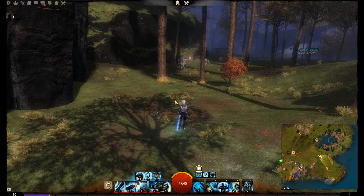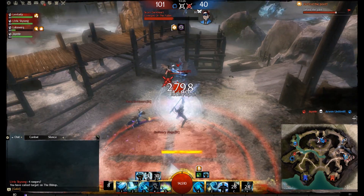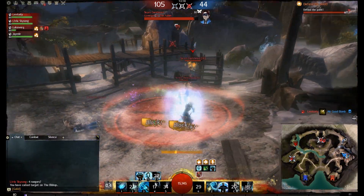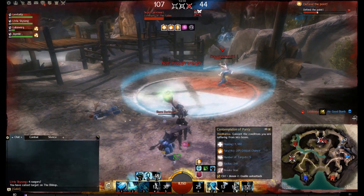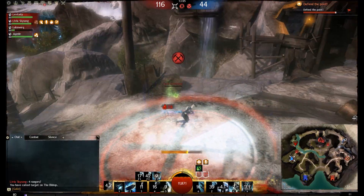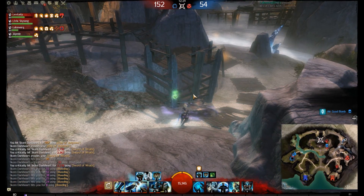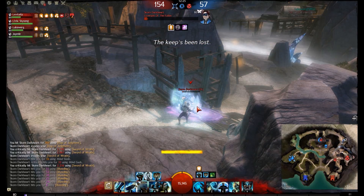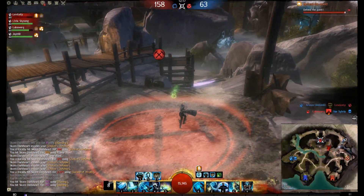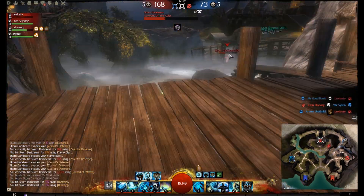Let's show some gameplay mechanics in action. I'm up against a Mesmer — a tricky matchup. I knocked him away with the hammer's Mighty Blow and got some bleeds going. I'm using Shelter so I have a lot of Might stacks building up and Fury active. Every time he gives me Confusion I convert that condition into a boon, gaining Vigor. He's really low on health and he's retreating — he'll pop his portal. I watch for it and I'm ready when he jumps back out.